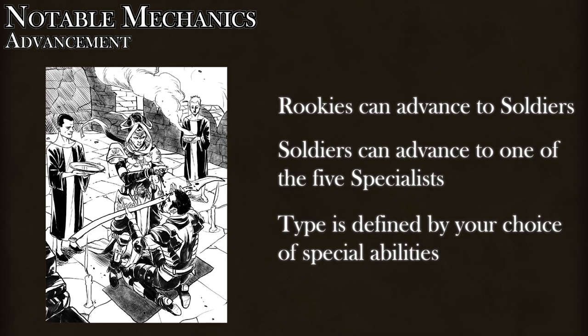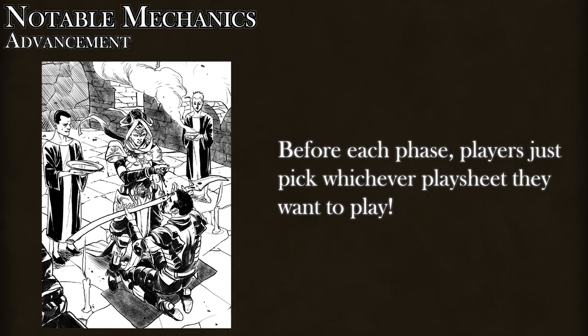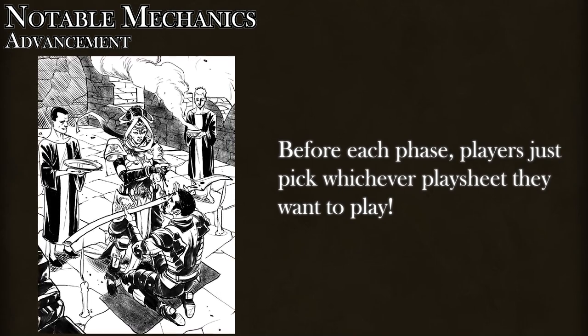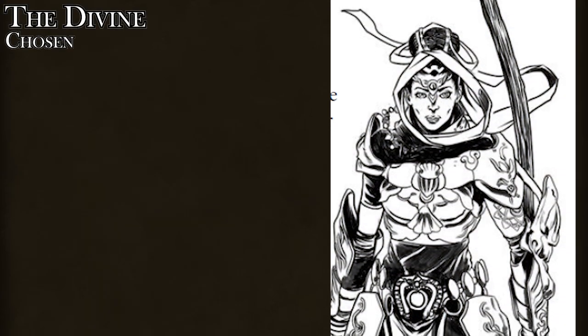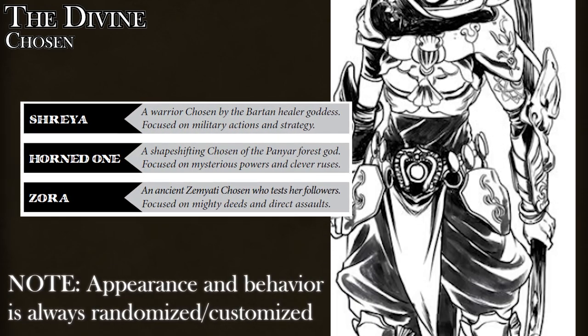One thing I thought was odd was how characters aren't attached to players. There's just a pool of character play sheets on the table, and at the beginning of each mission, players decide which character they want to run for the mission. Once at the very beginning of the campaign, everyone at the table decides which of three so-called Chosen will accompany the Legion on their journey to Skydagger Keep.